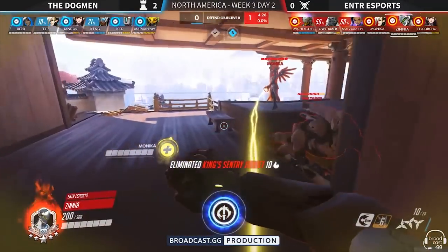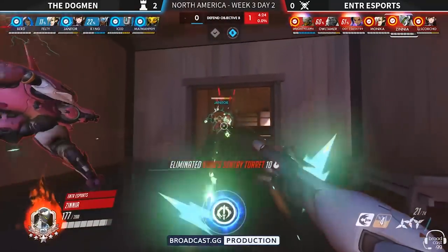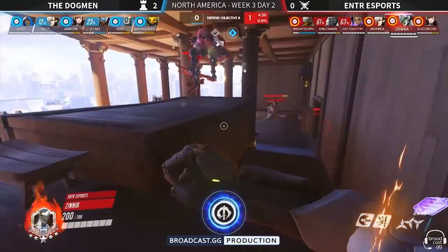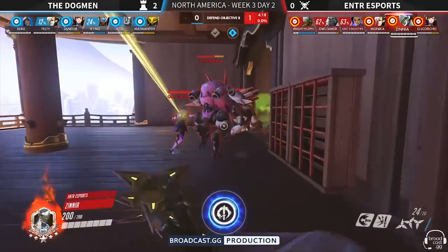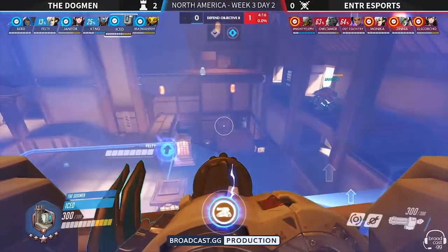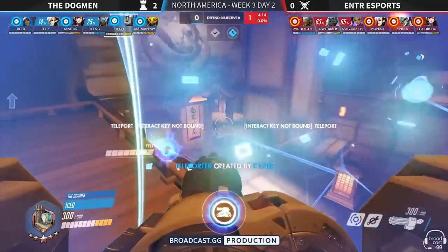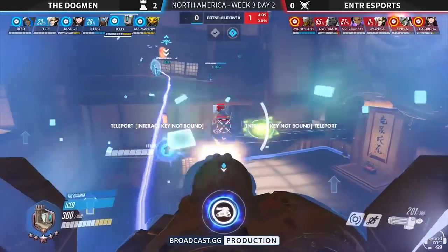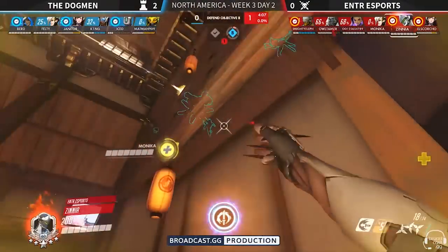The BOSS comp is fairly straightforward: you have Orisa for the shield and damage from a distance, Bastion because Bastion, and then Symmetra being able to use teleporters to get both of these very immobile heroes around. That's especially useful on certain points, but the majority of the time the BOSS comp has been used on second point Hanamura in the pro scene.